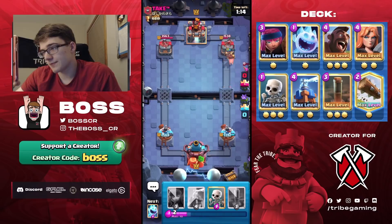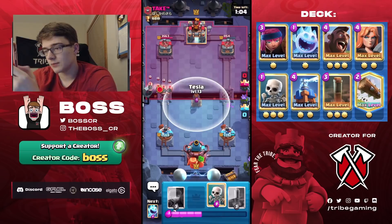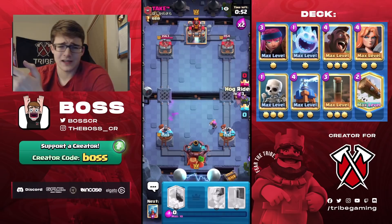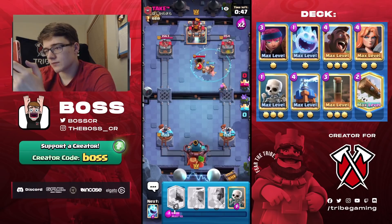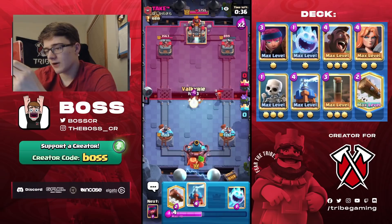Valkyrie Hog push — he doesn't have Mortar in cycle, so this won't be easy for him to defend. He has to use a defensive Fireball and the Hog gets three hits on his tower. Really good — I identified his cycle, took advantage of it. He didn't have Valkyrie ready to block, and he didn't have Mortar in cycle. Always good to track cycle. Going Earthquake — the Hog might get a shot, but even if not we got Earthquake damage and forced his Valkyrie.